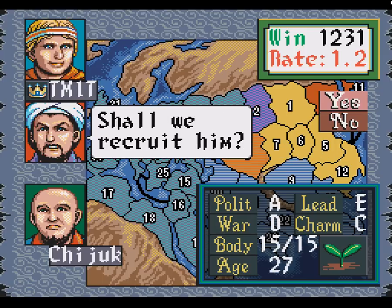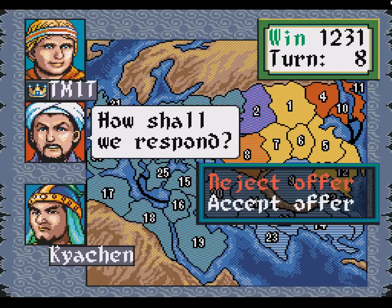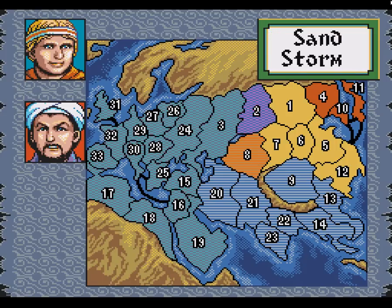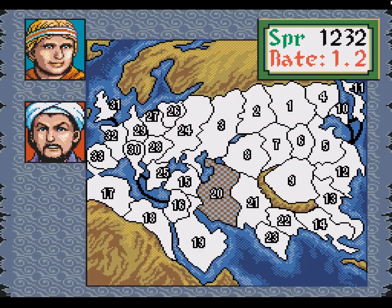Wow, an A in politics — this guy would be an amazing leader to have. But he's not. I have to use TMIT, so I'm gonna go after the Ghor Sultanate on that entire loop. Sandstorm.